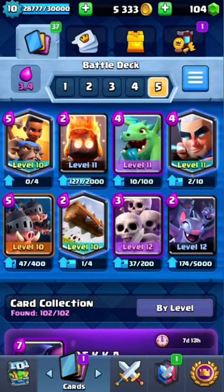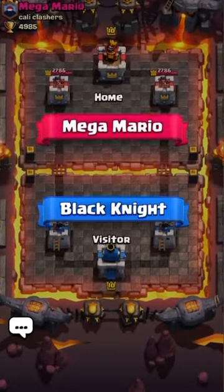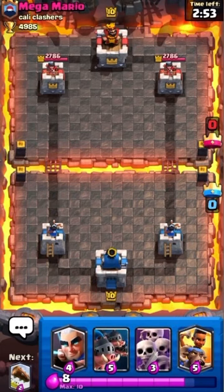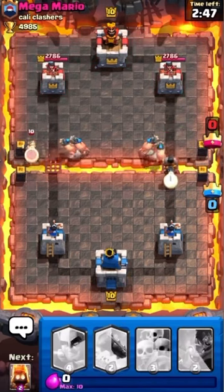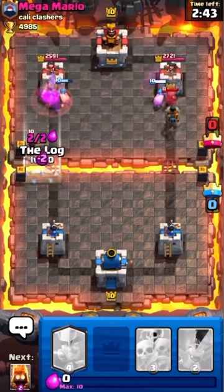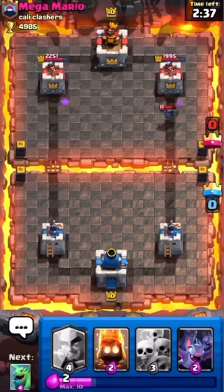Okay guys, we got the Ram Rider Royal Hog deck — let's get into our second game. We're going against Mega Mario — I love that name. We're going to place the Log to get rid of the Princess and do a ton of damage on that right side, about 800.